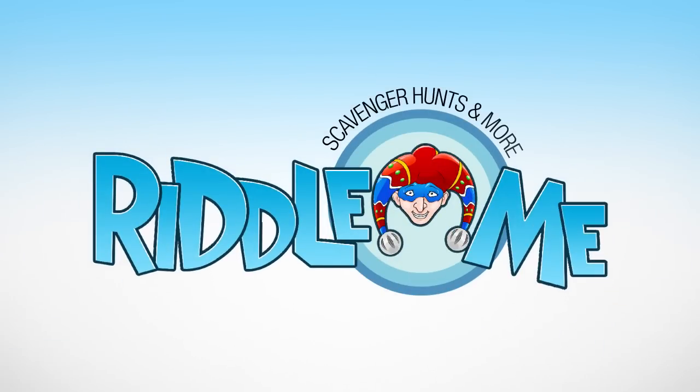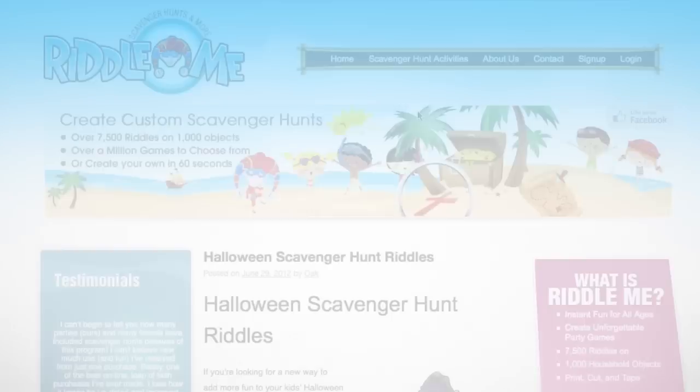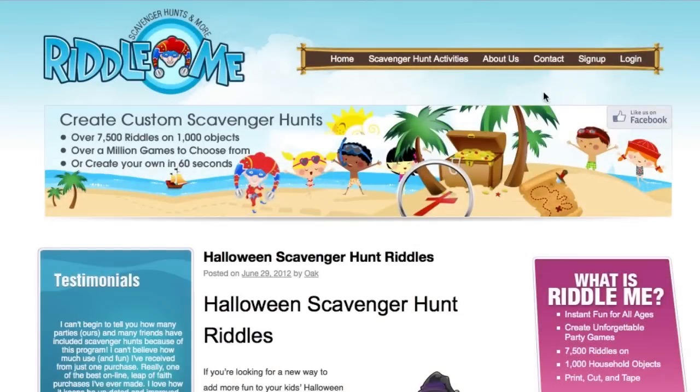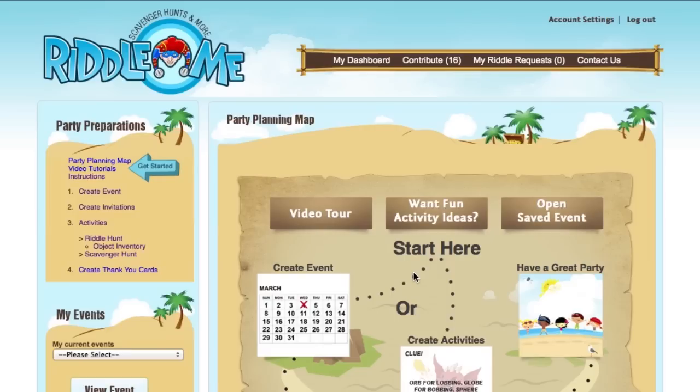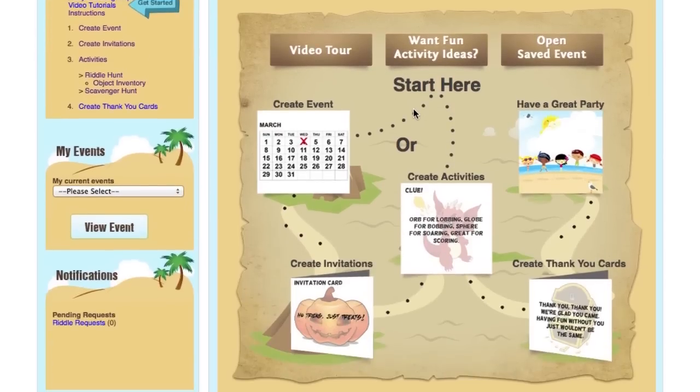Riddle Me lets you create awesome, fun scavenger hunts for your family's birthday and holiday parties, with over 7,000 riddle clues to find a thousand household items. To get started, log into your account and follow the steps on the party planning map, or just start creating an activity.